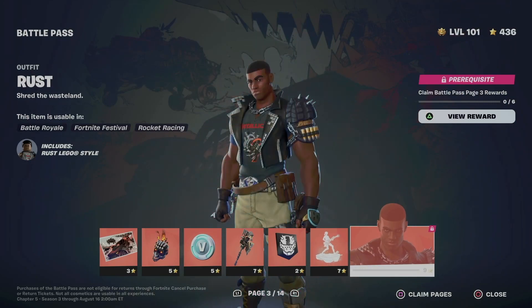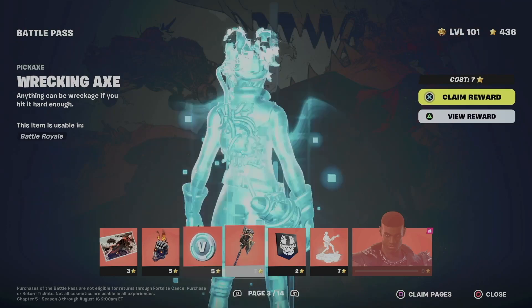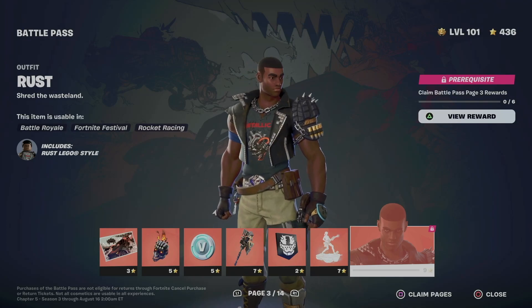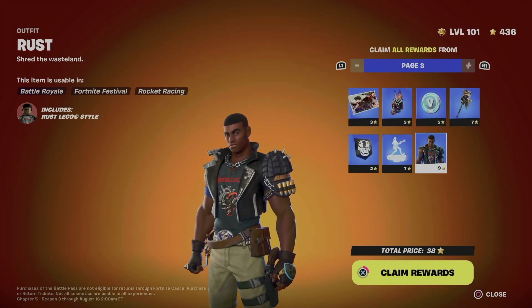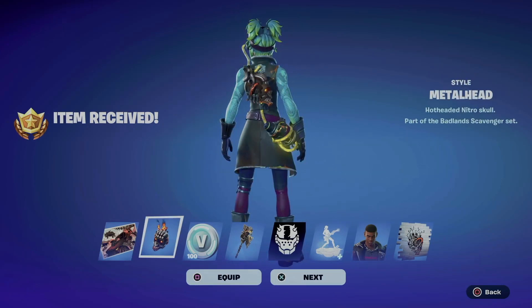In order to unlock this skin, we need to claim everything before it. What I like to do is claim pages all at once. On the bottom right-hand side of your screen you'll see the key — for me that's Square. Hold X to claim the entire page, and we literally just got everything from the page.